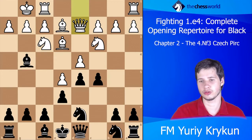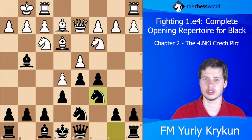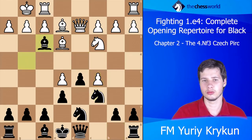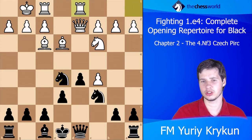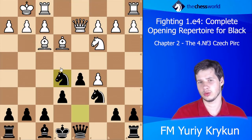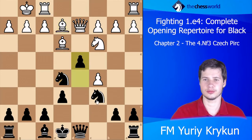Black chose to continue with Nc6, which is also fine — it just lets white kind of fix the situation a little. White took, Black took on f3, white took on f3, and Black took on e5. Still this wasn't a good position — white should have for example retreated, and after say d4 the position collapses.